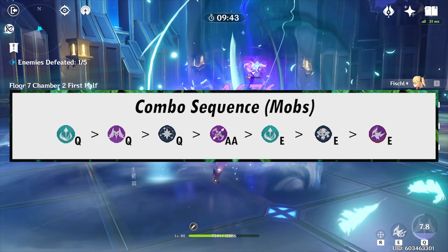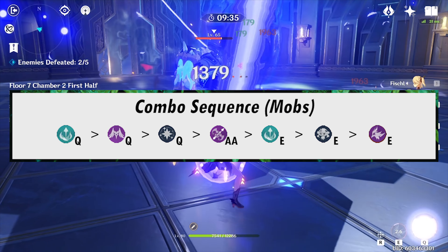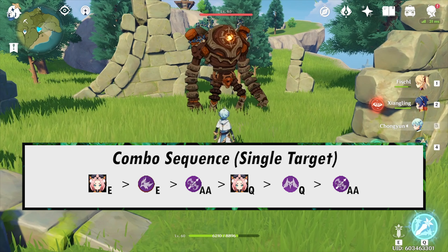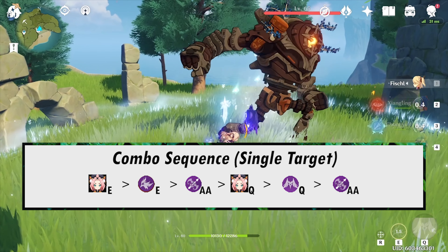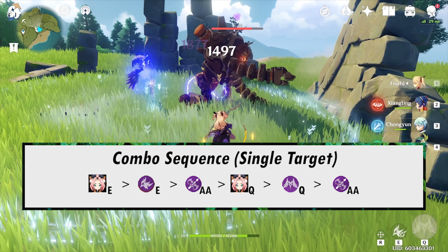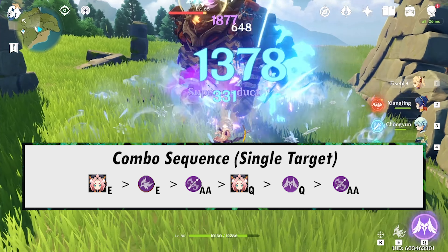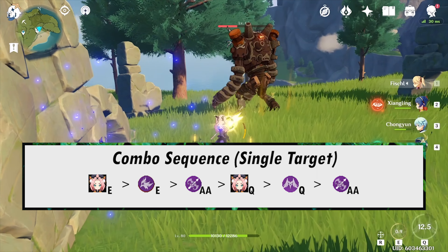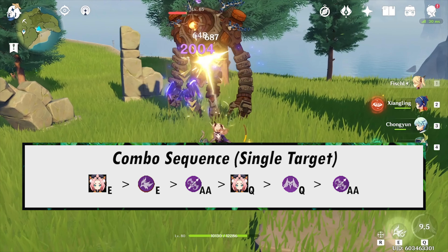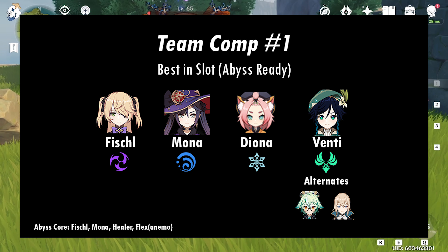The combo sequence for mobs is Venti Q into Fischl Q, Mona Q, Fischl Auto Attack, Venti E, Mona E, and Fischl E. The combo for single target is Diona E, Fischl E, Fischl Auto Attack for about 8-9 seconds, Diona Q, Fischl Q, and then Fischl Auto Attack for about 8-9 seconds. The abyss core for this comp is Fischl, Mona, Flex or Anemo, and Healer.